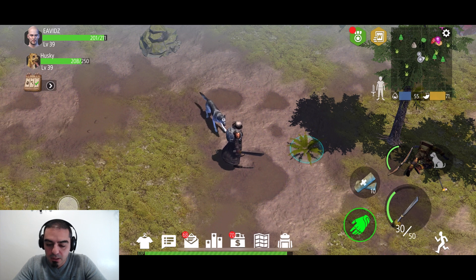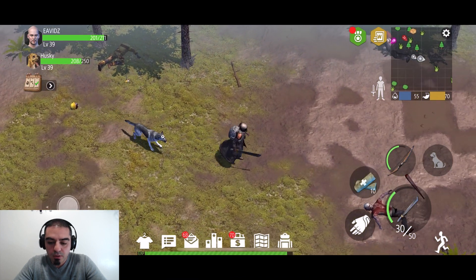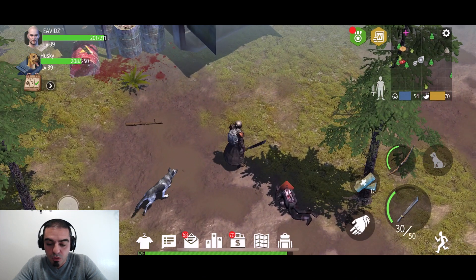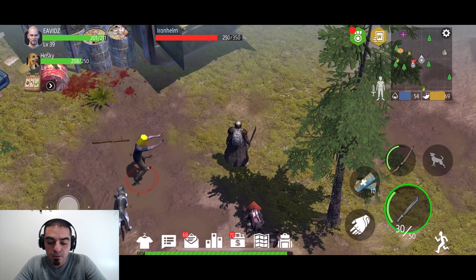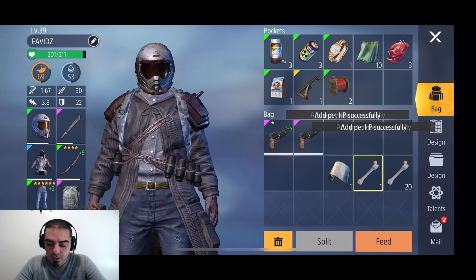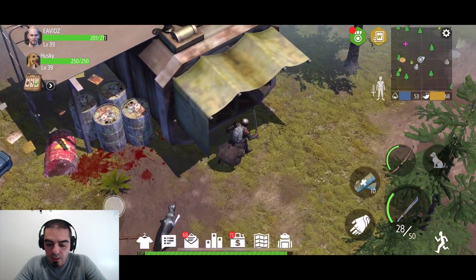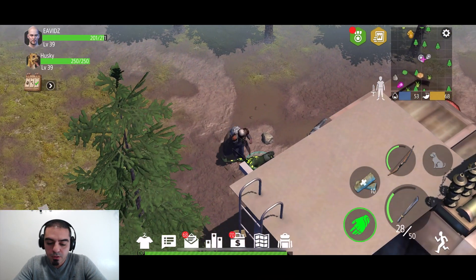Look at the map — you can see the butcher is over there. I'm gonna have my dog attack that Iron Helm, but because he was so close to the butcher, the butcher aggroed on my dog and literally just stepped away from the chest. The chest is ours — very easy!